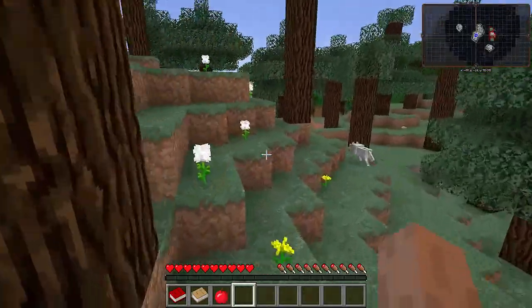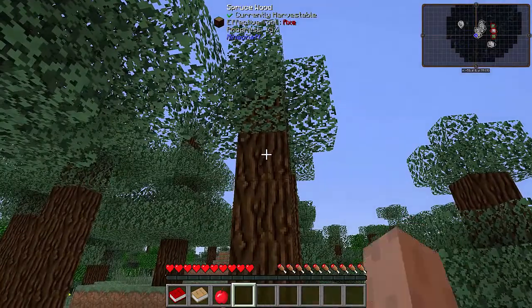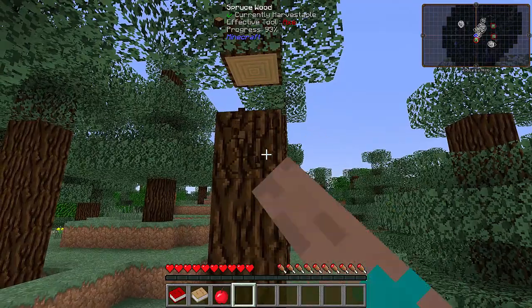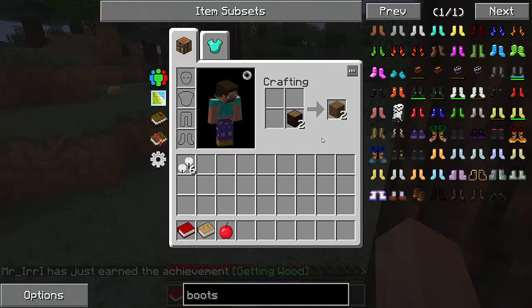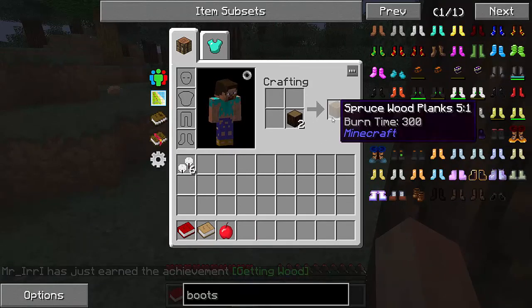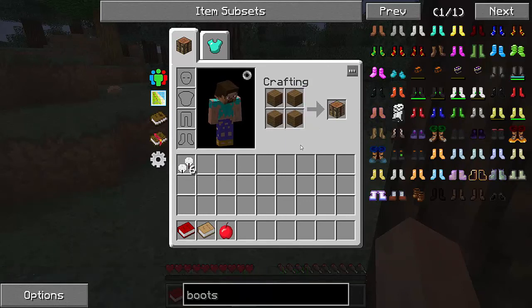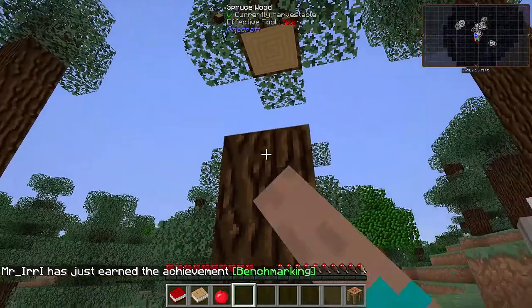So yeah, everything has changed. You'll quite notice that when you first get on here, you cut down a tree and get your first piece of wood. When you want to craft yourself a crafting table, one log only gives you two planks instead of the original four, so it's changed the wood aspect of things as well.